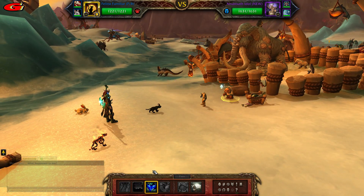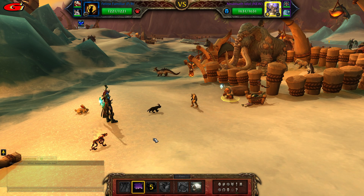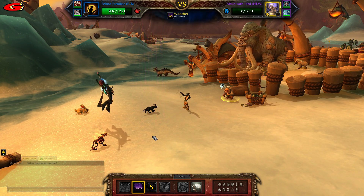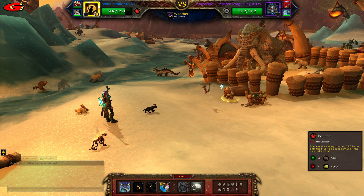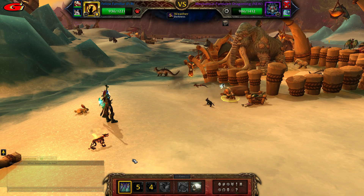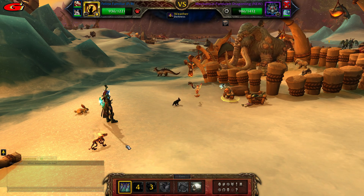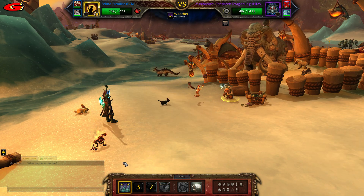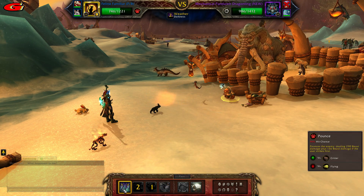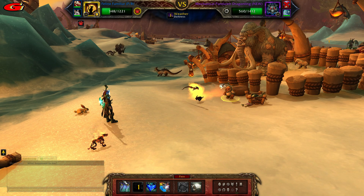First cast Prowl, then cast Call Darkness — this should defeat the first pet. Then keep casting Pounce until you die.